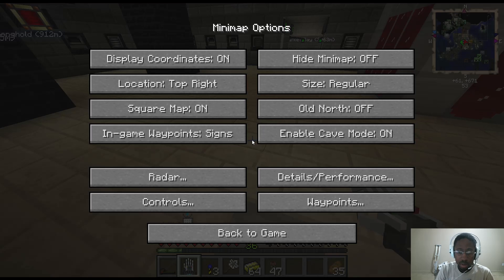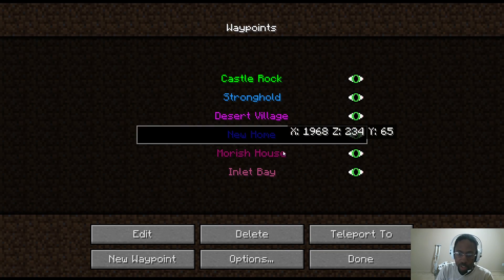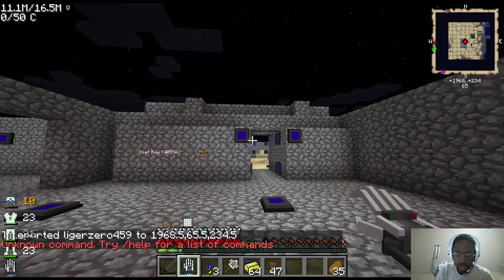So that's a good way to kind of connect the two sides and then get that automated. Now you still have the problem of the snowballs normally, so let me show you that.